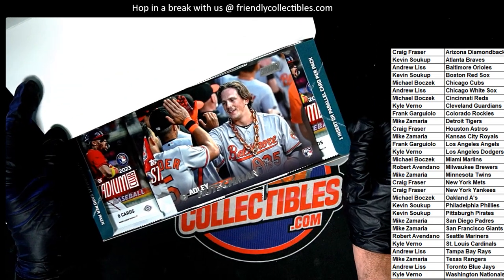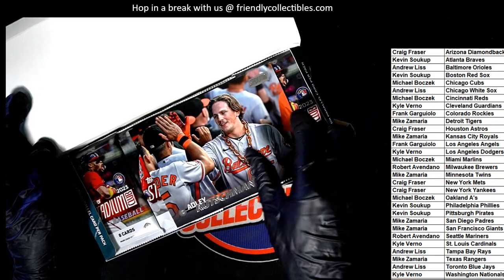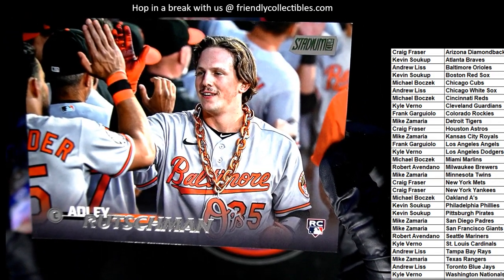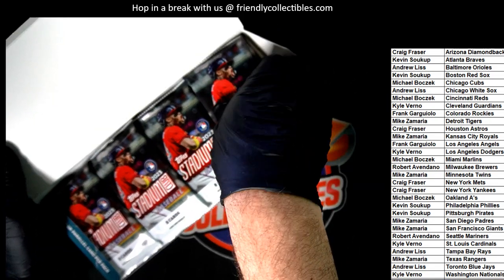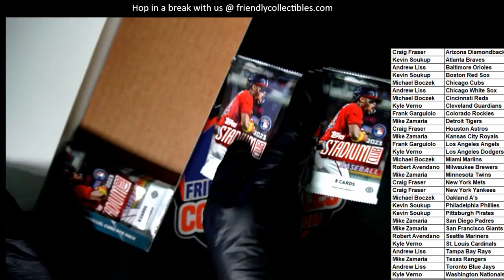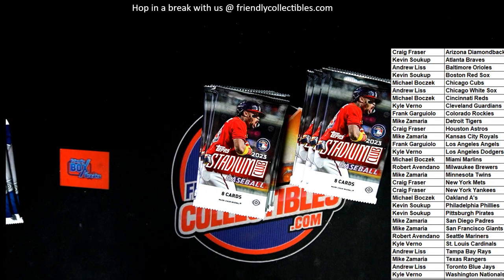There it is — now you can see your team in the rip. That's a good box topper to get, Andrew. Nice rookie card of Rushman — sweet. A good rookie to have right there, Andrew.